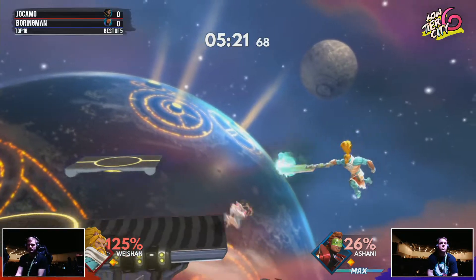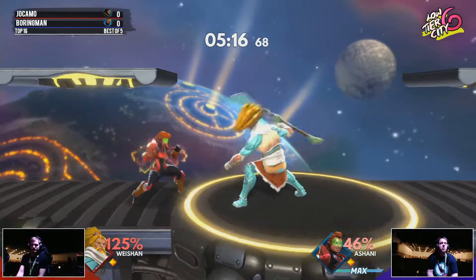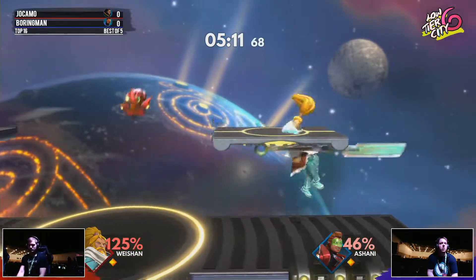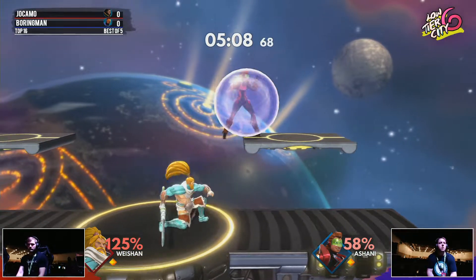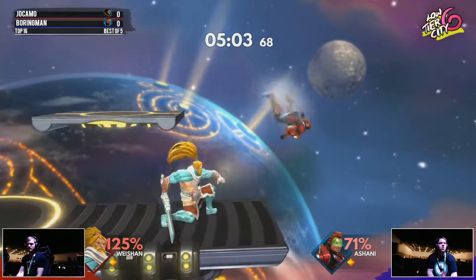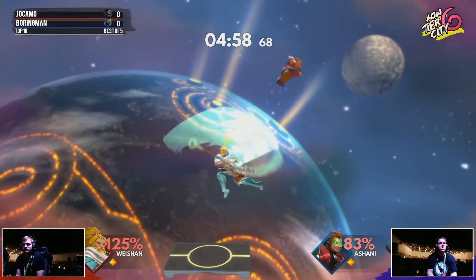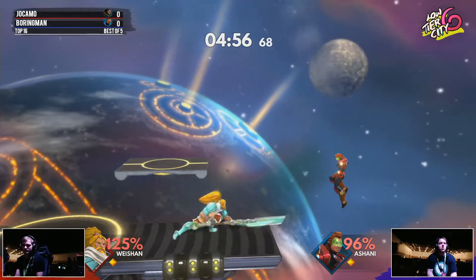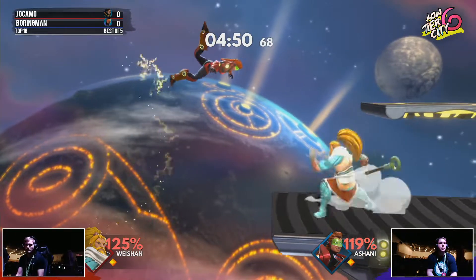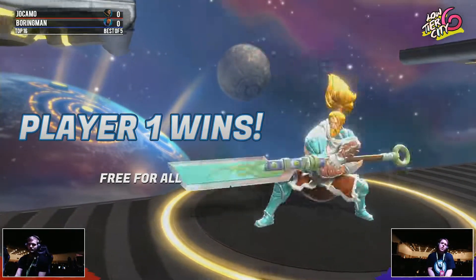That was so smart. Goes for a little bit more percent. Now he's definitely at kill percent — 125%. Trying to throw out these forward airs, trying to make something happen. Boring Man is just a little bit off. Trying for the run-up up strike, but it's not going to happen. Good stuff shielding both parts of the nair. Strike is trying to get over Wayshan, not quite far enough. It's the nair again — but he barely slides onto the platform. Still in a very bad position. Gets hit by the down tilt and the double chop. Yeah, that'll do it. That fourth strike is such a potent move.